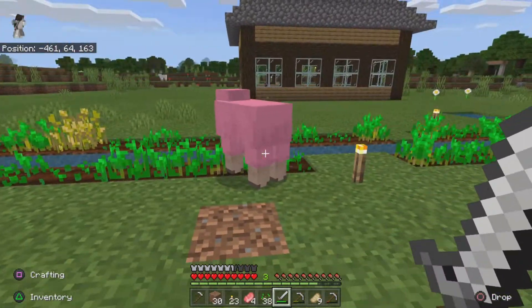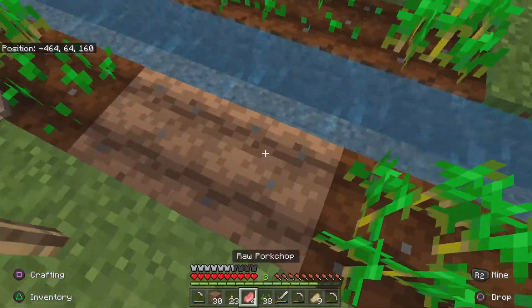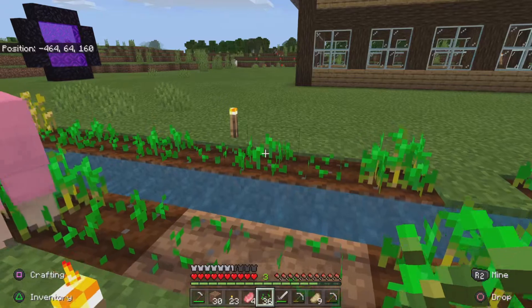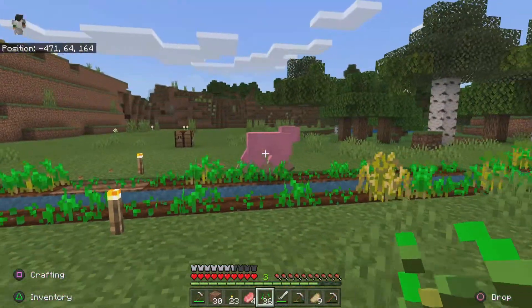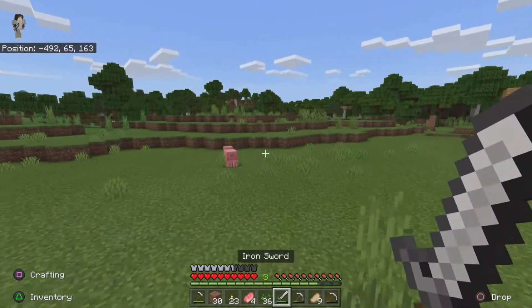What's up guys, I'm about to wrap up a video where today I just found something amazing. I walk outside my house and there's a pink sheep, which is one of the rarest things that you can find in the game, which is pretty cool.